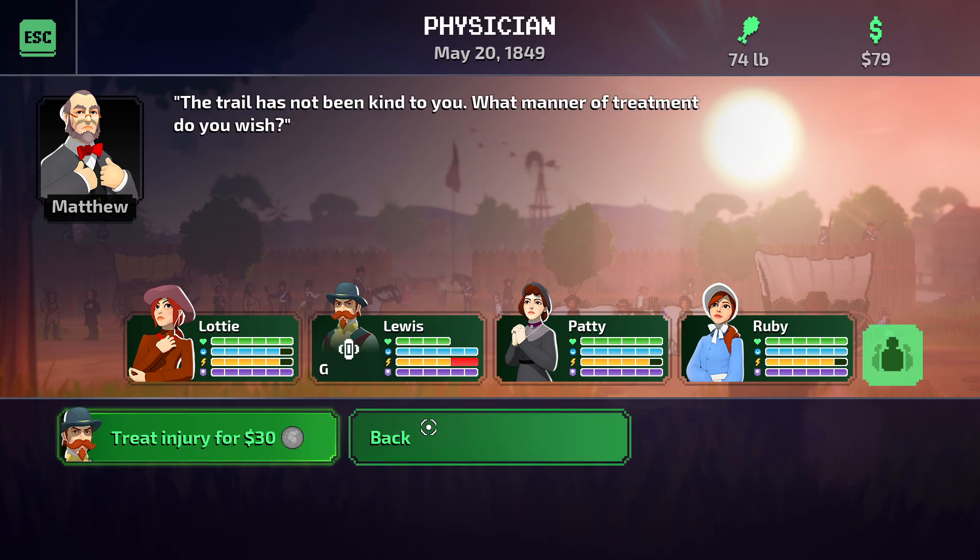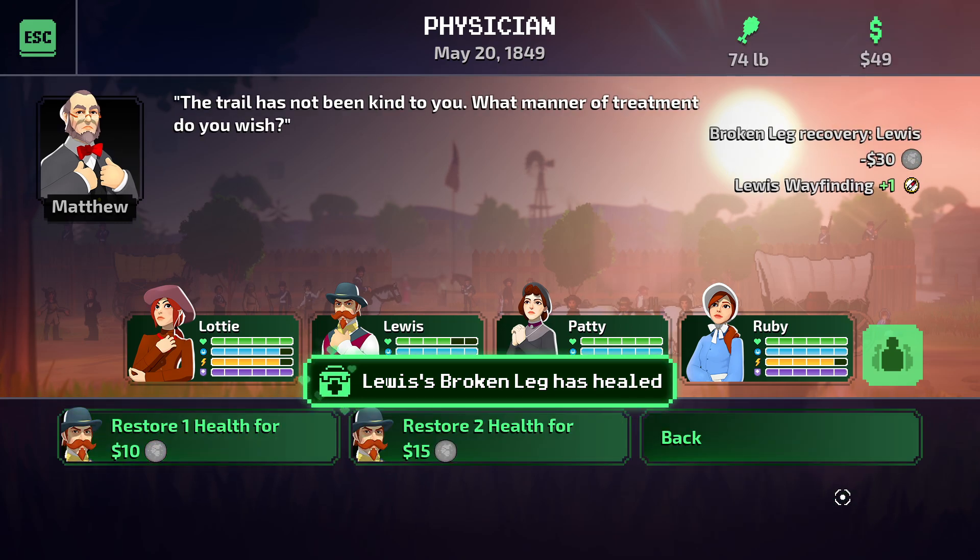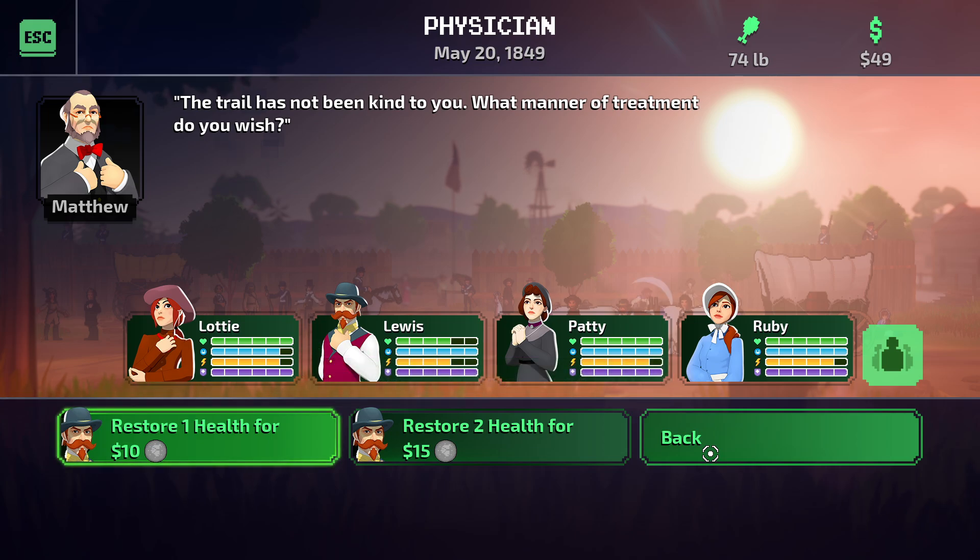That's expensive, but we're going to have to make sure that we are prepared for everything. Physician — let's see, Lewis. Okay, treat injury for $30. Okay, yay. Restore one health — I think health can be restored with just drinking something.